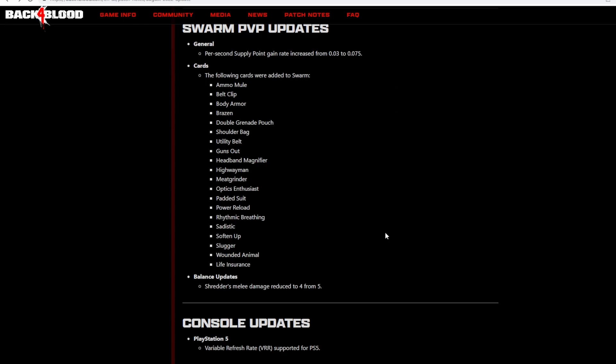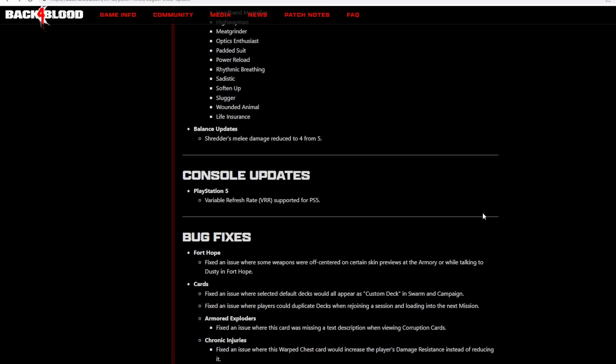I'm going to skip all Swarm because I have no idea what I'm talking about there. It looks like more than double the supply points, but they didn't do anything to possibly get skull totems. They added a bunch of cards — Kethustis has a video on it, so check that out from somebody who actually knows what they're talking about when it comes to Swarm.